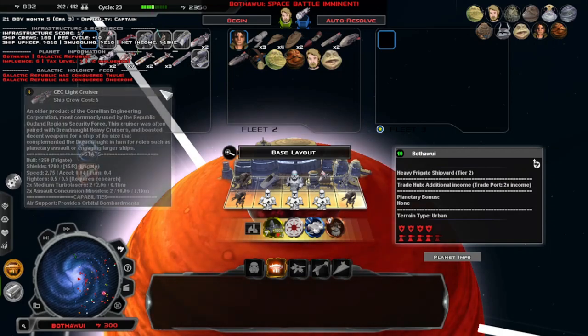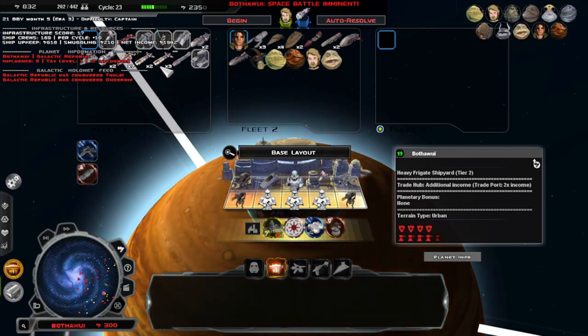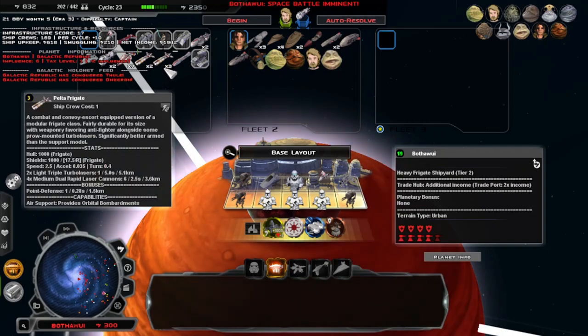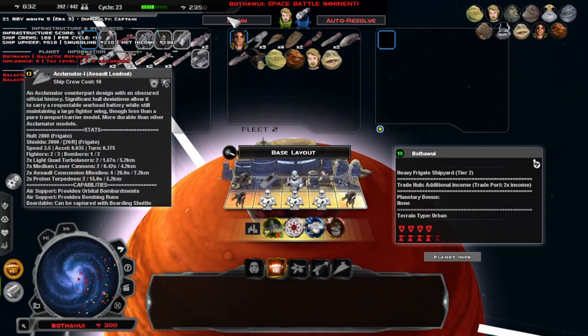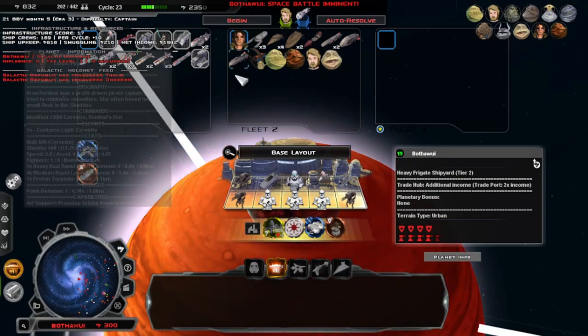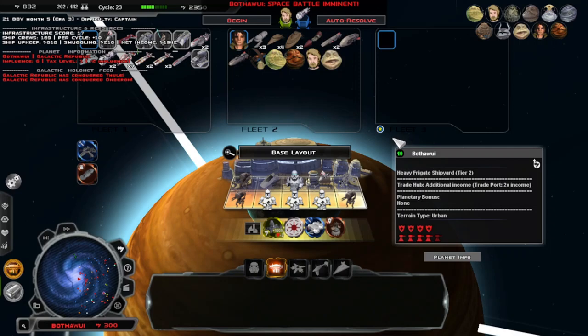Oh no — and we can't retreat. They have Pelta support ships, which means they can drop mines. Oh, and they have two. Oh no. This is going to be more problematic than I once thought.